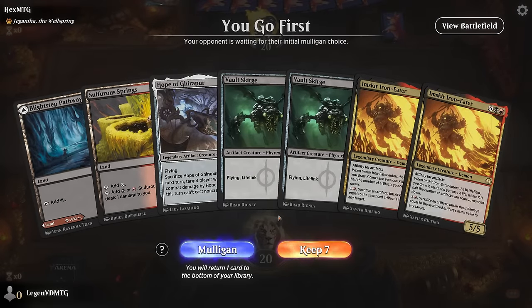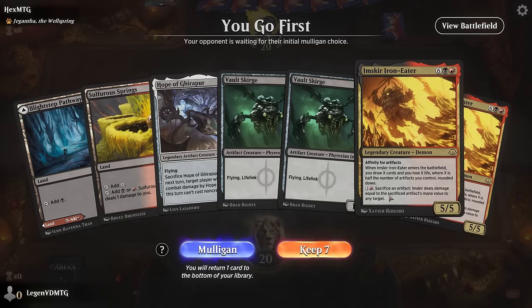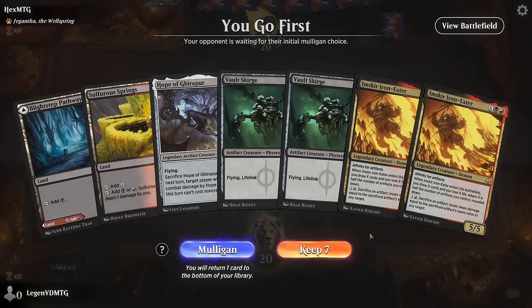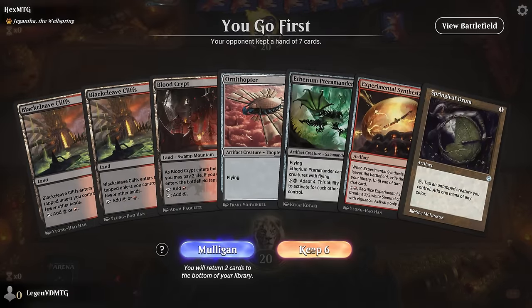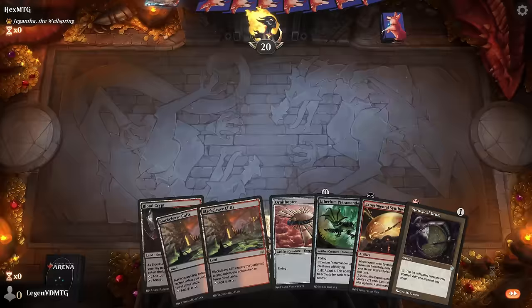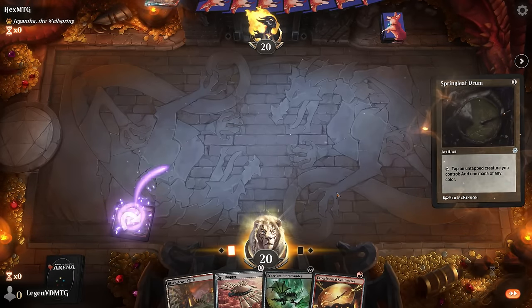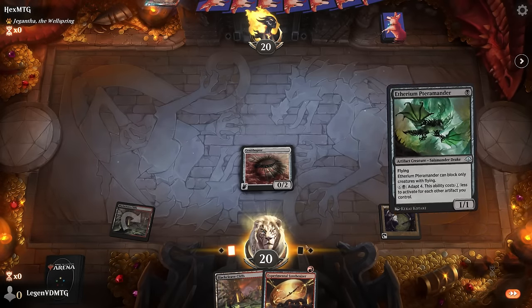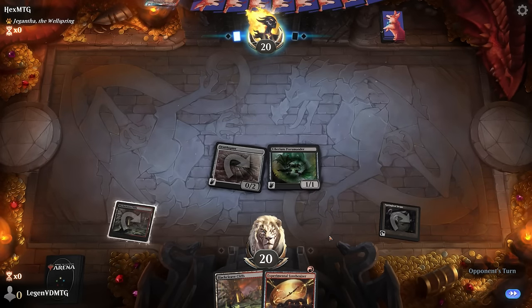Okay, we're on the play and our hand's not amazing since we have double Iron Eater which we're pretty far from casting. I'll take a mulligan. This is a bit better — Springleaf Drum, good with Ornithopter. Probably getting rid of a land. So we can go Drum into Ornithopter into Terramander, and then next turn Synthesizer likely finds us a card we can play. Opponent is blue-white and looks like they're on a slightly different build of Affinity.